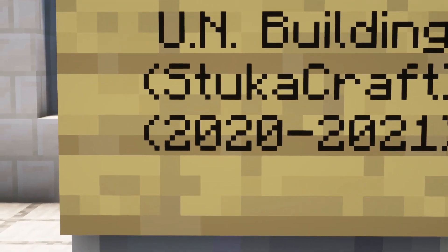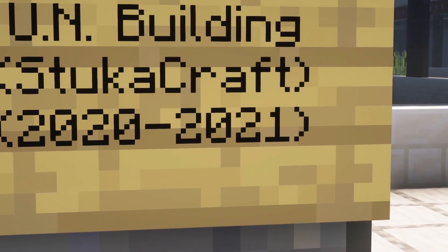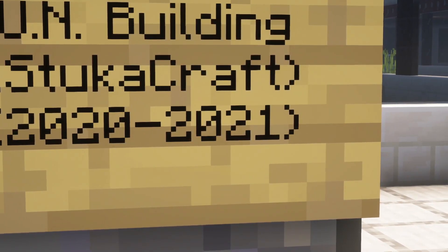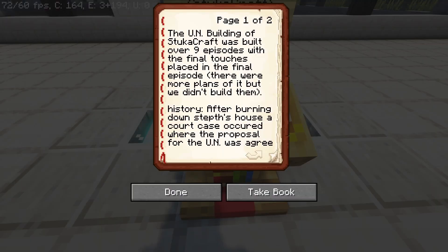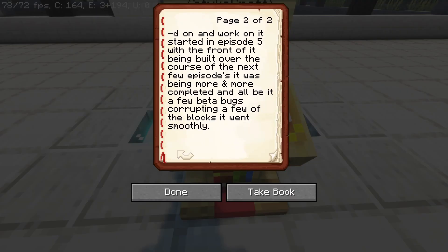It started being made in 2020 and ended when the series ended in 2021. The UN building of Supercraft was built over 9 episodes, with the final touches being placed in the final episode. There were more plans for it, but we didn't build them. After burning down Seth's house, a court case occurred where the proposal for the UN was agreed on and worked on.